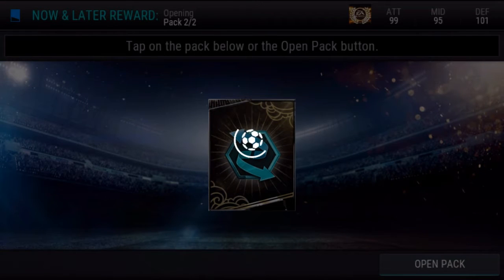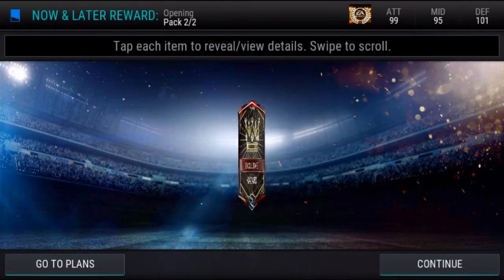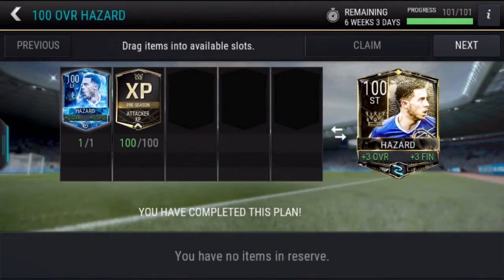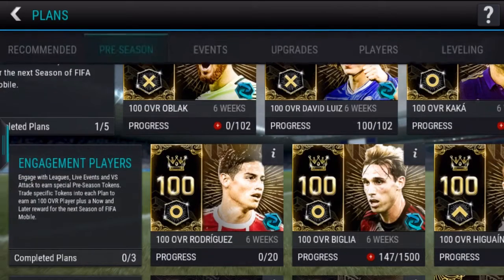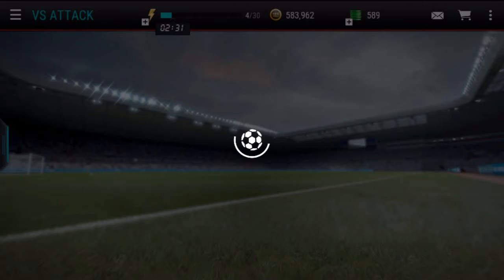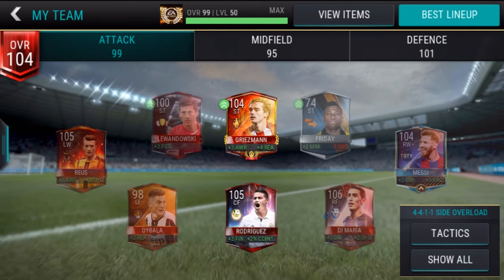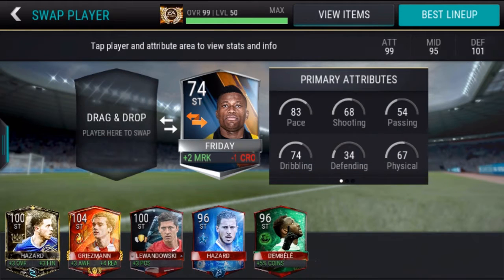The first one is obviously this plus-three overall Hazard — oh my god, the card design on this is pretty mad! And also we get a guaranteed Hazard in the next season. Let's go! Let's put him in our team and see what it does for us — he will obviously put our team overall up by plus three.